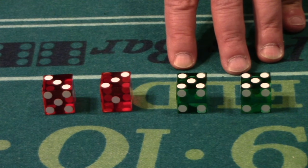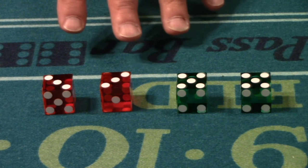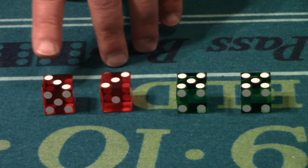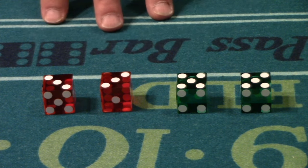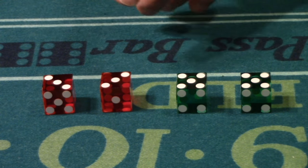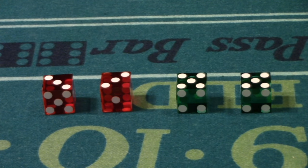On my left, we have the Hardway Set with 5s on top. On my right, we have the 3V set with 3s on top. The way I set this particular 3V set up, as you can see, there's a 5 and a 1 facing you. What we're going to do is turn each die the same way, and you're going to see that with the Hardway Set we did not make a 7, and with the 3V set we did make a 7.